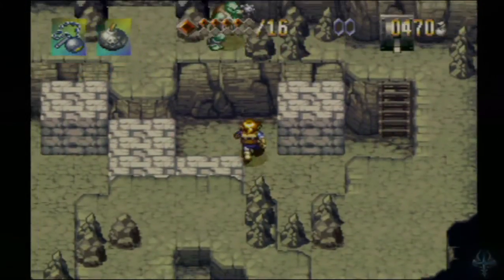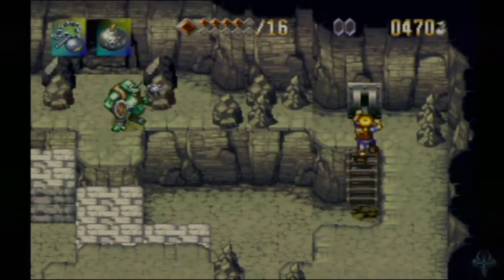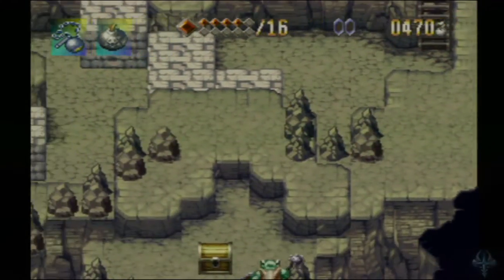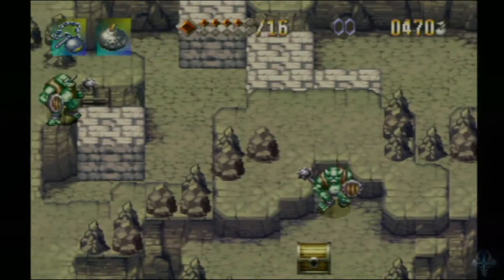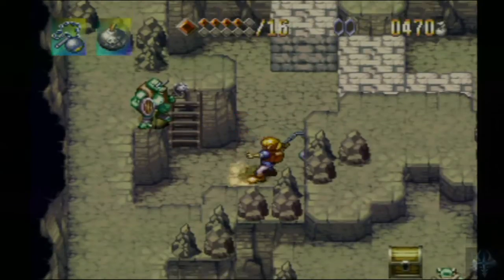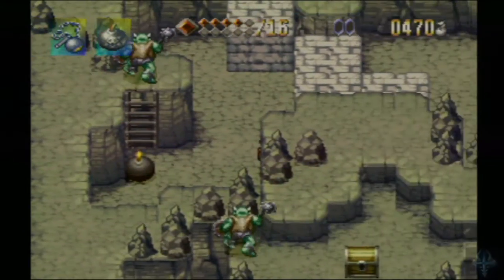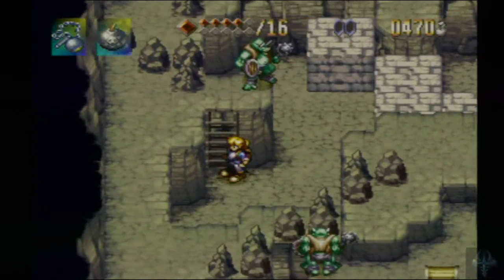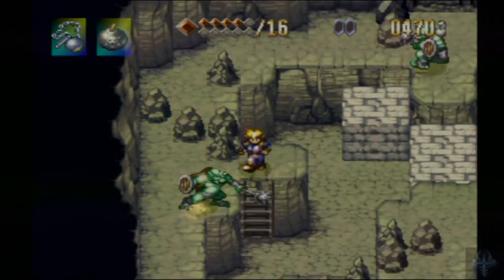Alright, so we're still here in the Coastal Cave. We've got a lot of stuff that we can break. There's a switch that opens that door. We need to get across there, but in order to do that we have to go this way and use the terrible depth perception to our advantage. And I can't throw things up there, and as long as that orc is up there, it makes it rather difficult to get up onto the second ledge where I'm supposed to go.